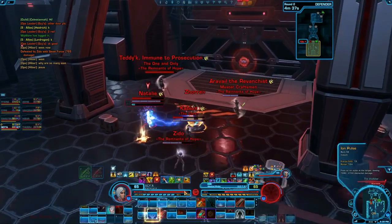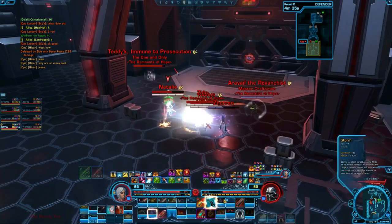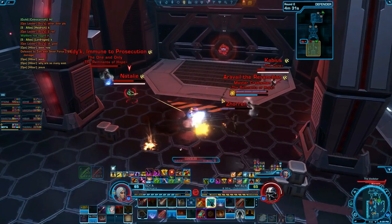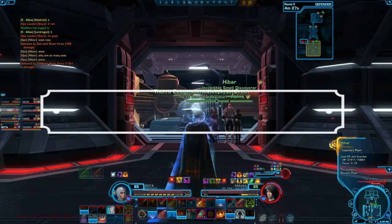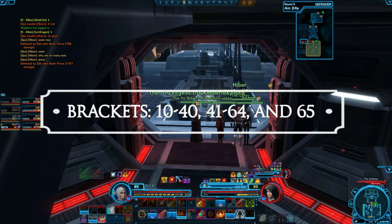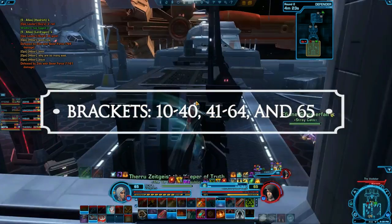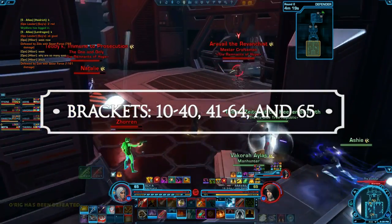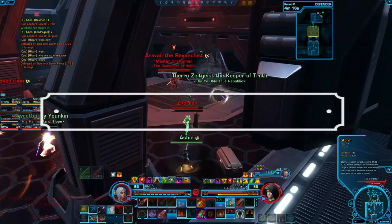You can start PvPing at level 10. You can also queue up with friends in a group of up to 4 people. The PvP matchmaker will put you in a matchmaking bracket with players of a similar level, so if you're low level, you'll never get matched with someone who is max level. The current Knights of the Fallen Empire brackets are levels 10–40, 41–64, and endgame PvP at level 65.